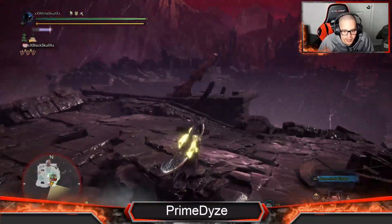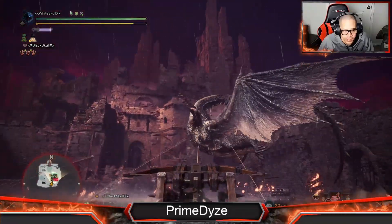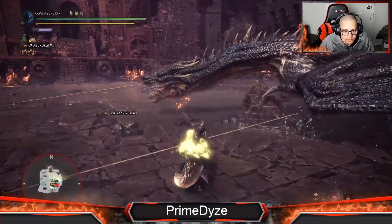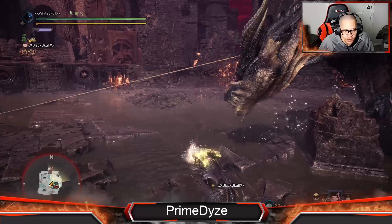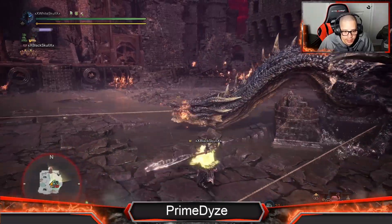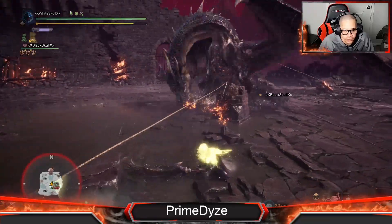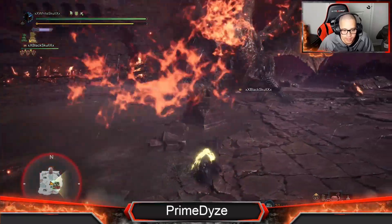There you go — flamethrower! One, two, three — bam, 772! When he gets up like that, if you have a Temporal Mantle just shoot him down — that's it, simple. Maybe you'll miss a couple of attacks like me. On this one, just hold the charge — and miss.